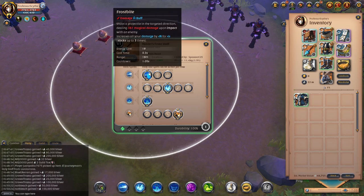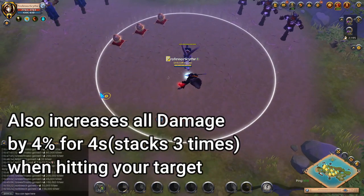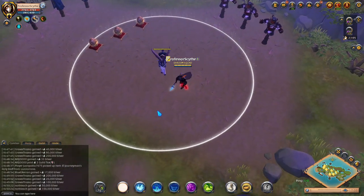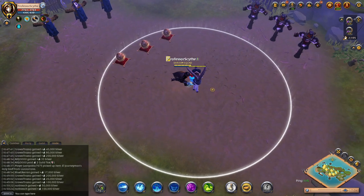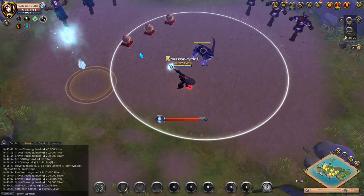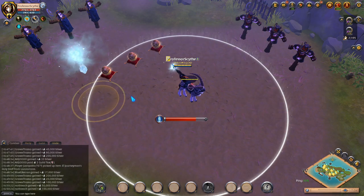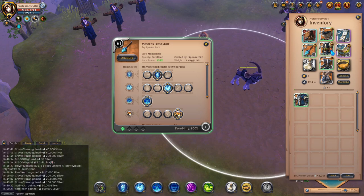Going down the Q list: we have Frostbite, which is a projectile that shoots in the targeted direction — you just aim it and shoot. The next one is Ice Shard, a AoE that you cast and it lands wherever you're placing it. There's a circle for targeting. This Q is the one that goes with the Scholar Robe build.